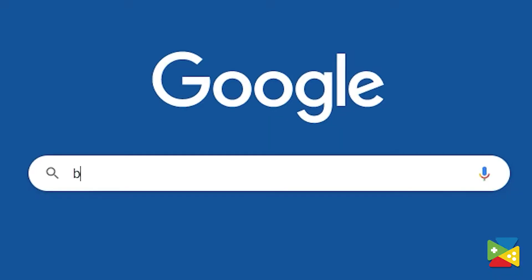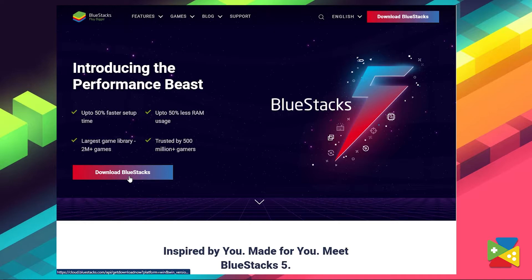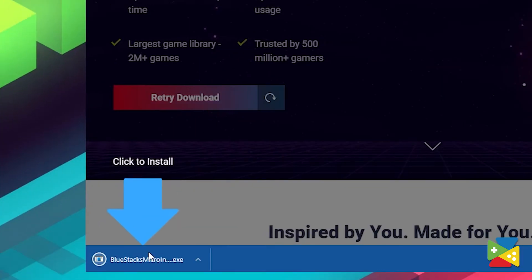When it comes to playing your favorite Android games on the PC, there is no better way than to use Bluestacks. So to play Pokémon Unite, head out to the Bluestacks official website to download and install the latest Bluestacks 5 version on your PC.